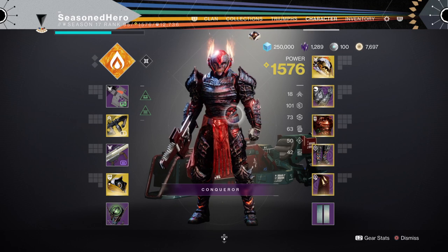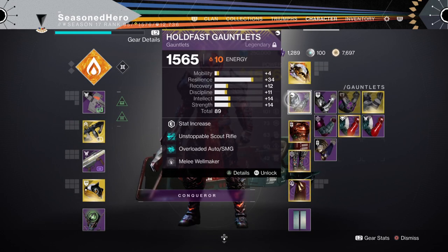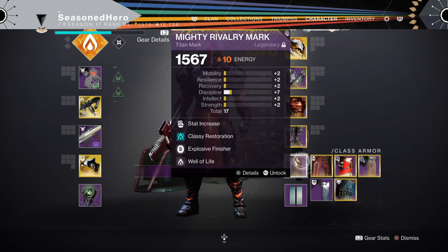Let's compile our full mod list: For Helm we have Resilience, Harmonic Syphon x2, and Font of Might mod. Arms we have Resilience and Bountiful Wells mod. Chest we have Recovery, Armor of the Dying Sun, Concussive Dampener, and Bound by Well mod. Legs we have Resilience, Insulation, Absolution, and Elemental Armaments mod. Class item has Minor Discipline, Classy Restoration, Explosive Finisher, and Well of Life mod.